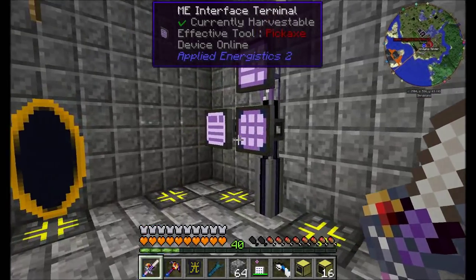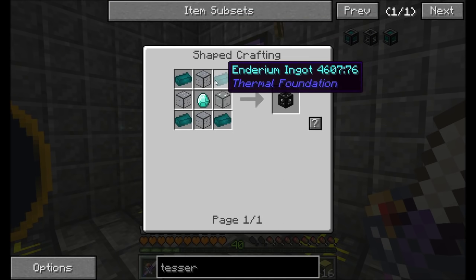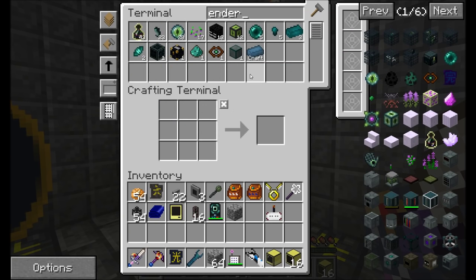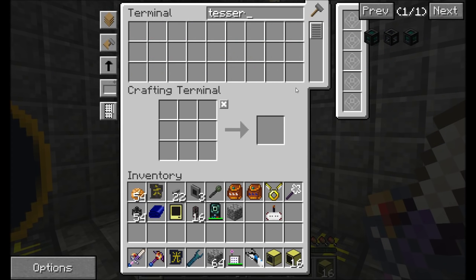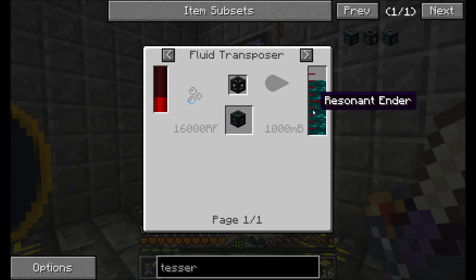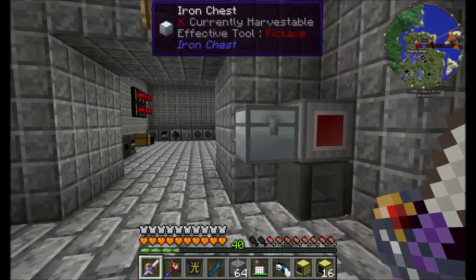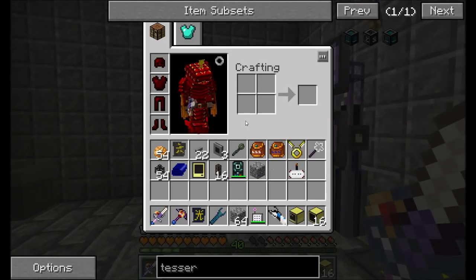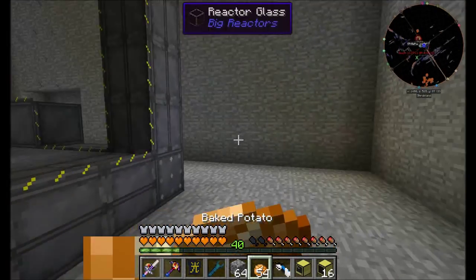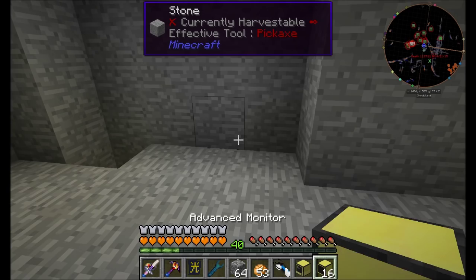I never really did program this thing to autocraft Tesseracts, did I? It probably wouldn't be a terrible idea. We can get Enderium, which is one of the more difficult things to get. At that point, really all you have to do is build the Tesseract framing thing, which is just four enderpearls and that's about it, into a Magma Crucible. So that should be relatively easy to automate. Maybe I'll do it off camera at some point. Let's take a look at our big reactor controller program.